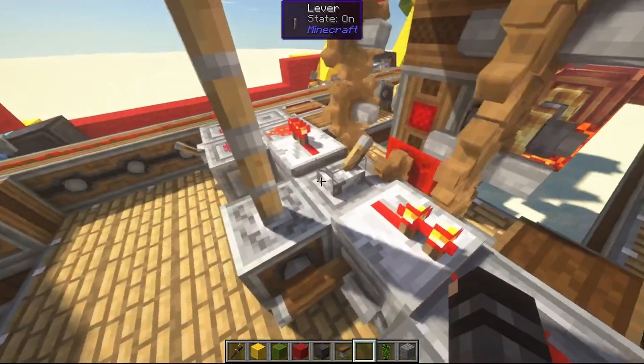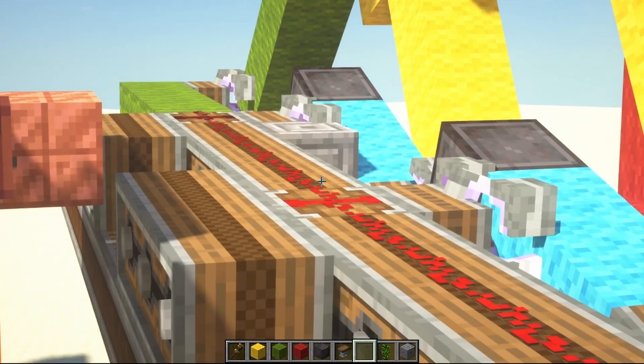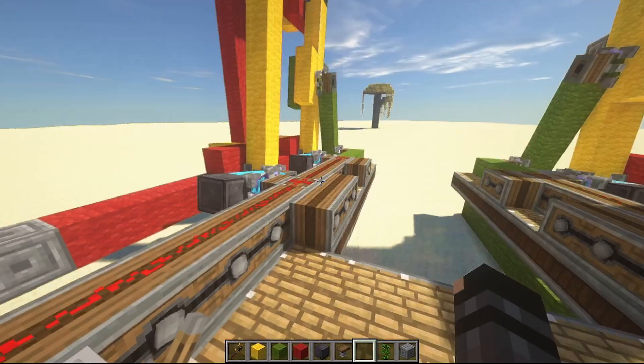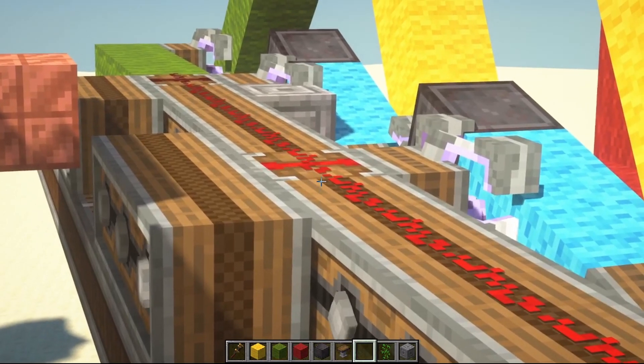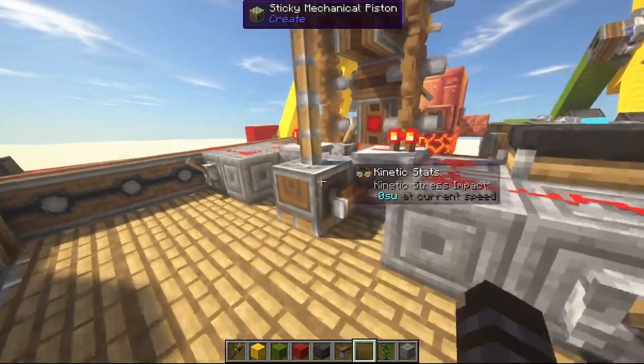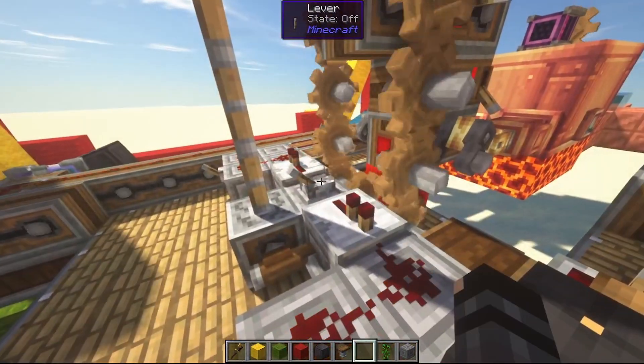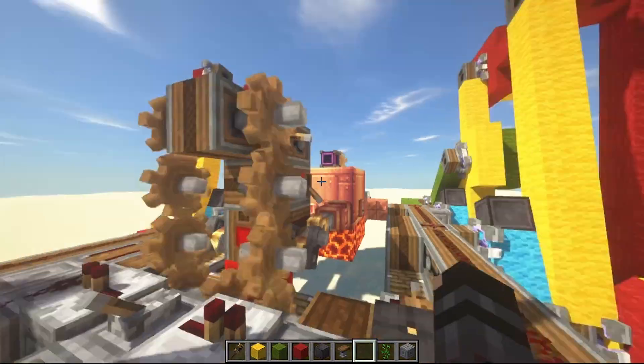We've got this lever here that goes to both sides. What that does is it controls the redstone signal going to these clutches. These are currently activated, which means that they do not let the signal pass through. I can also control them individually — each side has its own lever. I'll turn this lever off and we will start moving.